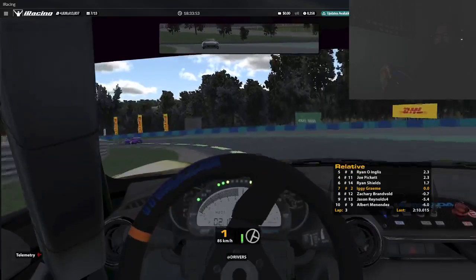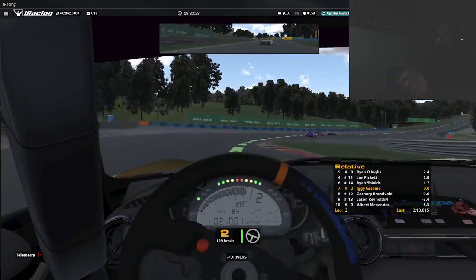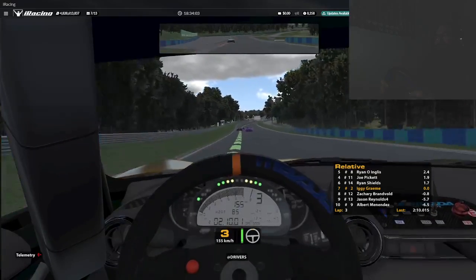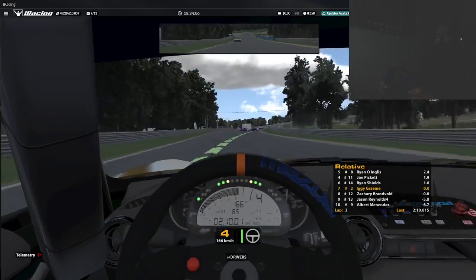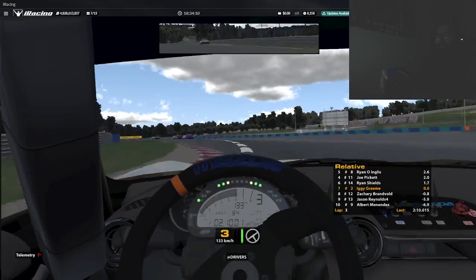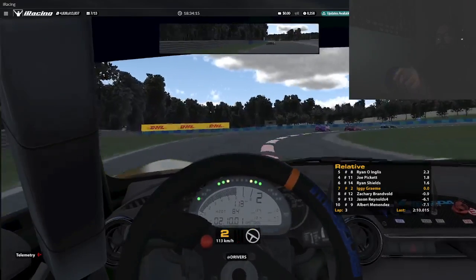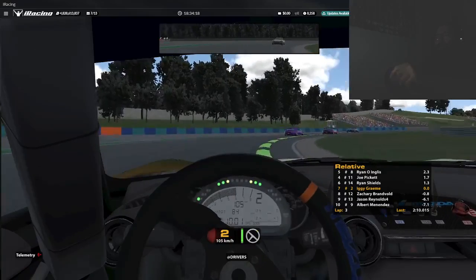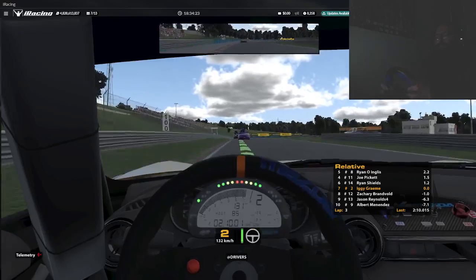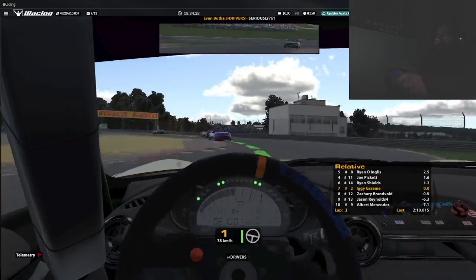Split one — faster 6.6 seconds. Even if this 8th place guy passes me, you can see how much time I've put on those behind me — those guys are 6 seconds back and I'm gaining a lot of time on them. Split two — faster 2.6 seconds. I'm probably faster than this guy behind me too — probably faster than all these guys.